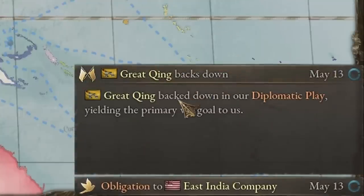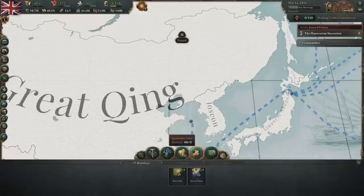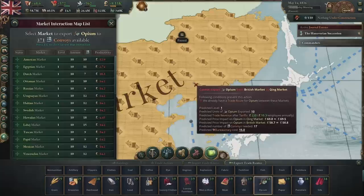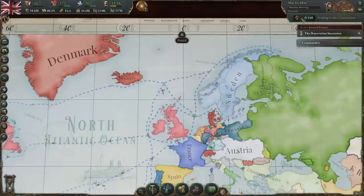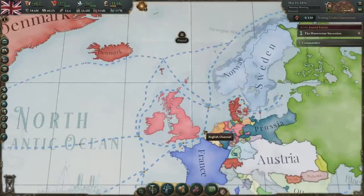They backed down in our diplomatic play, yielding their primary war goal to us. That's not great because I was hoping to have this war and milk them for war reparations. Great Britain rules the waves though — if we go to trade and export and find opium, the trade route is already open. We already have a trade route for opium between these markets. We've built quite a few things now, so it's going to be expensive to build because we can build more at the same time, but it's worth it — especially when you're this big, you can just eat the costs.